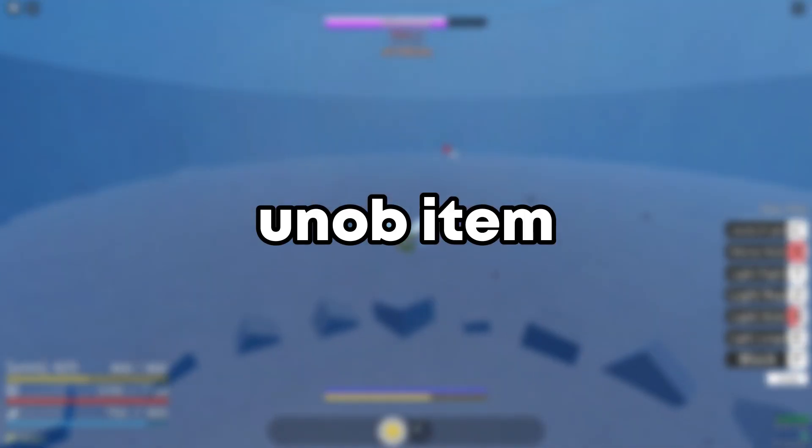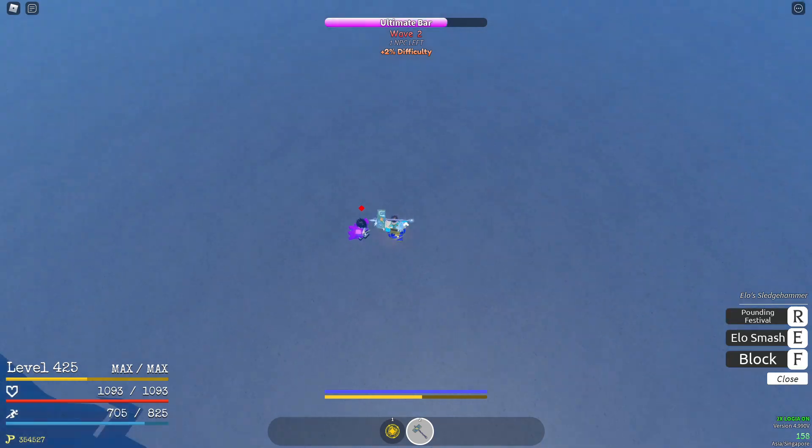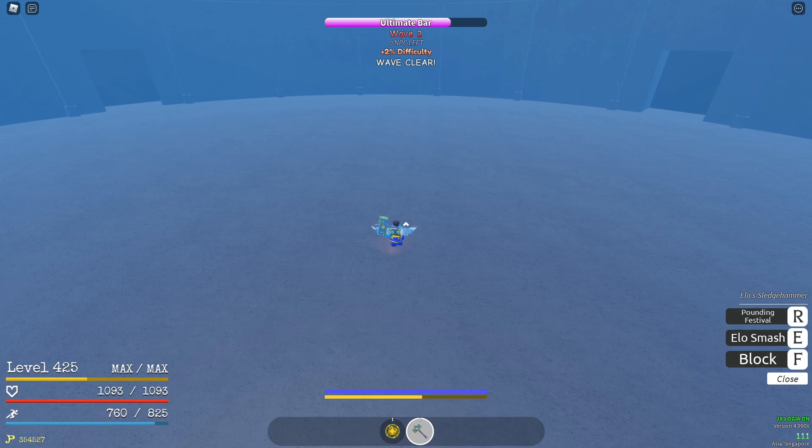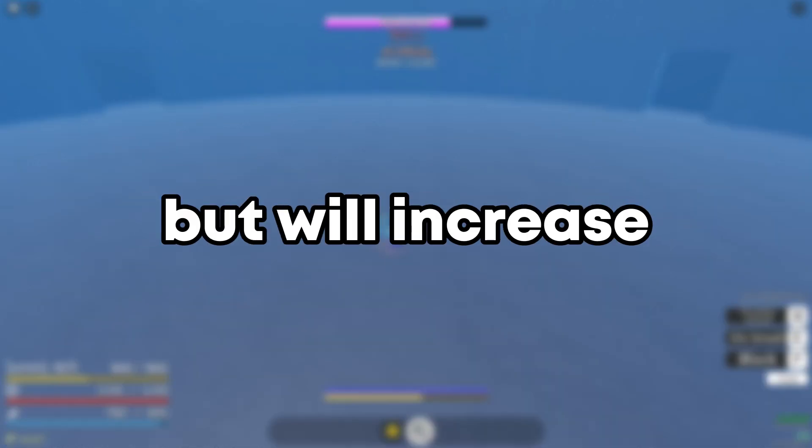Moving on to the next item: Hollows Fang. It is an unobtainable item, currently valued at Mirror plus add or Mag U plus add. Currently Hollows Fang's value is stable, but will surely increase when update 5 comes out.